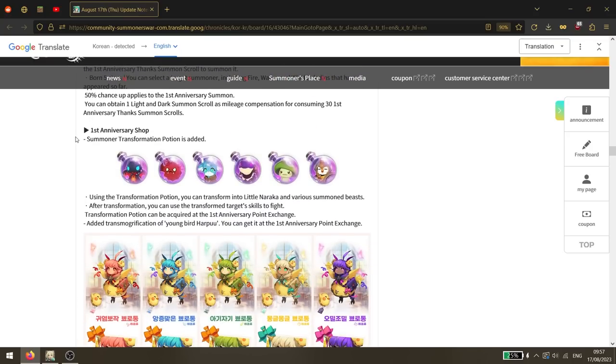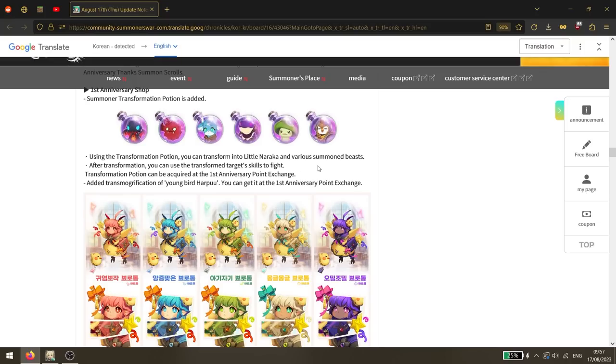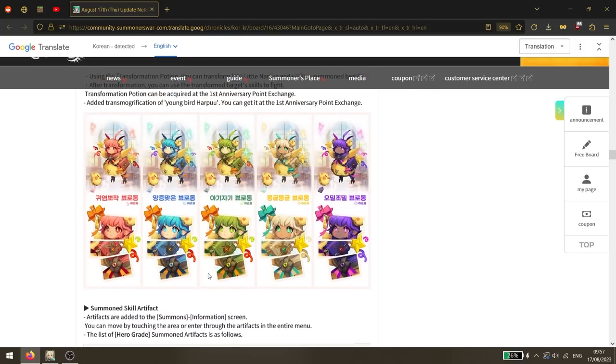The first anniversary shop also adds summoner transformation potions. Using the transformation potion you can transform into Little Naraka and various other monsters. We saw you need to get those potions from that little maze event. There's also a transform modification for young bird Harpo available in the first anniversary points exchange, though that shop doesn't seem to be open just yet.